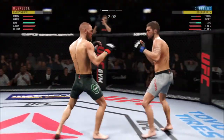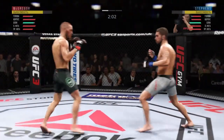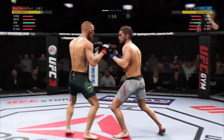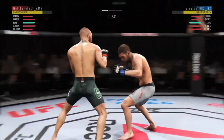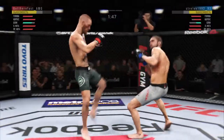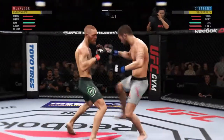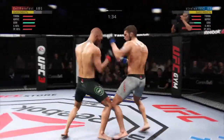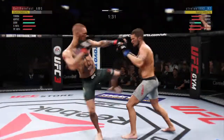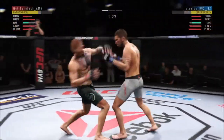Just over two minutes to go in what has been a furious round one. Big shots, hard straight punch. There's a big kick to the body. That left kick from the southpaw position is a very big advantage because it lands on the liver. When a southpaw fighter is facing an orthodox fighter, it opens up that back power kick to the liver.